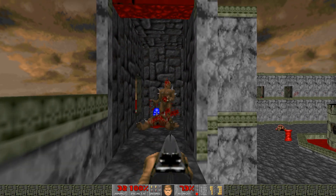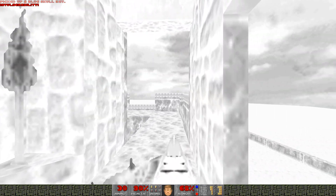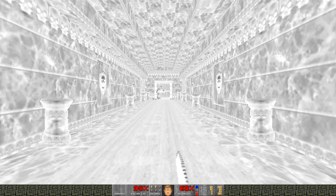Just through here, take out the imps, grab the blue key, and then we've got the invincibility here as well. I'm going to quickly dash through the red door. Actually I didn't grab the berserk pack like I wanted to, but I will use the chainsaw against this guy anyway.